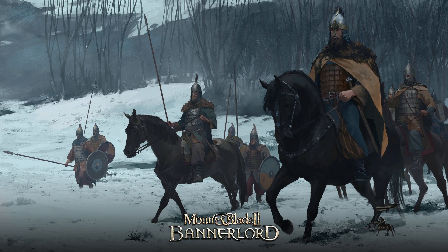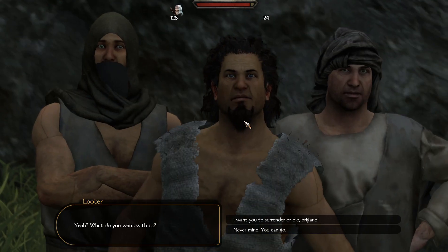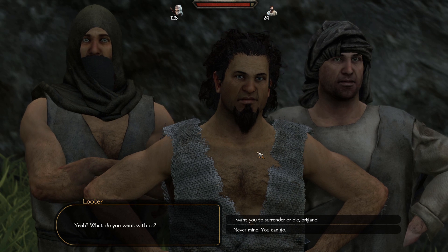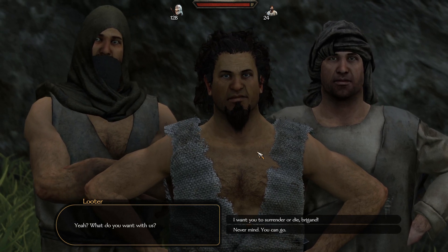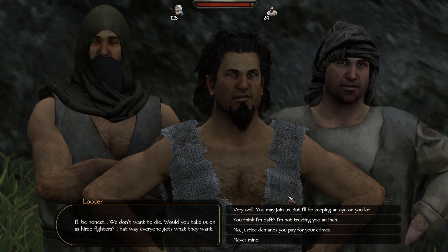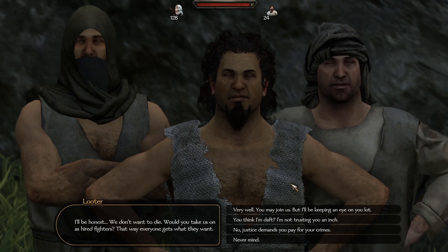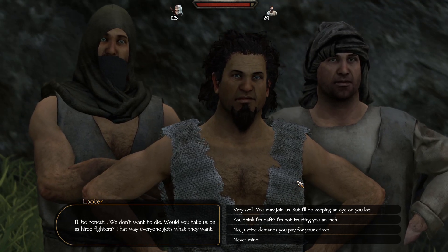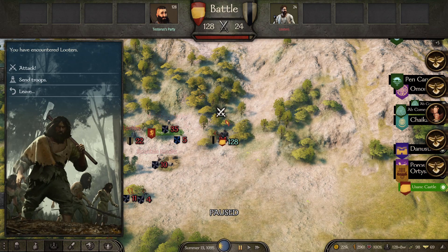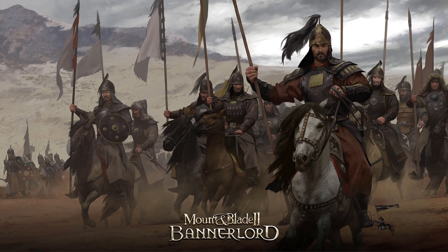I'll just load into battle real quick. Basically, what you're doing to take the most prisoners is equipping them all with blunt weapons and just having your little group of companions attack the enemy alongside you. Your weapons will simply take prisoners rather than kill. Once we load into battle, we are going to press seven to tell our companion group to follow us.